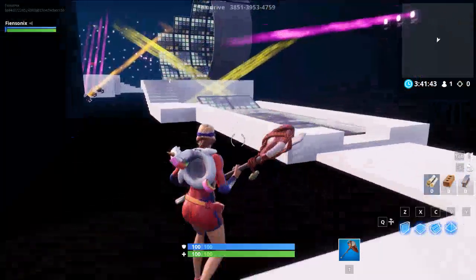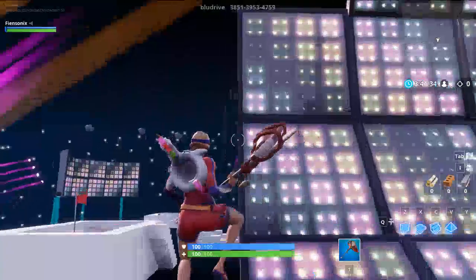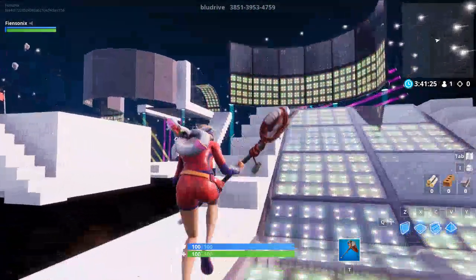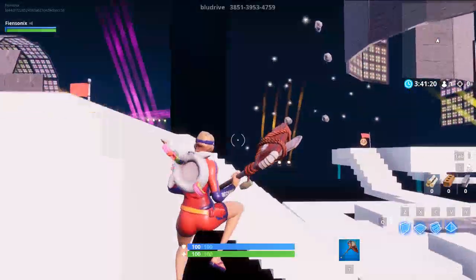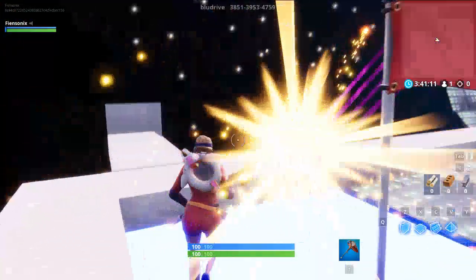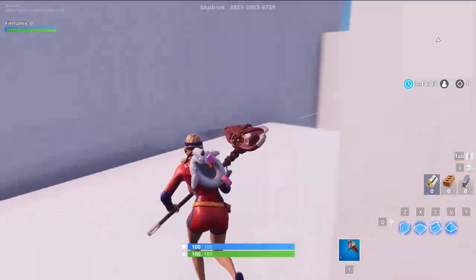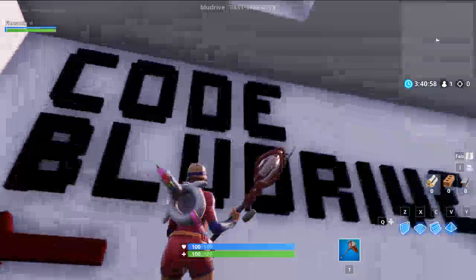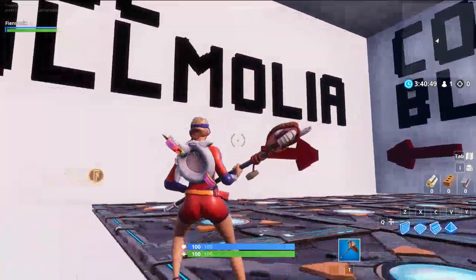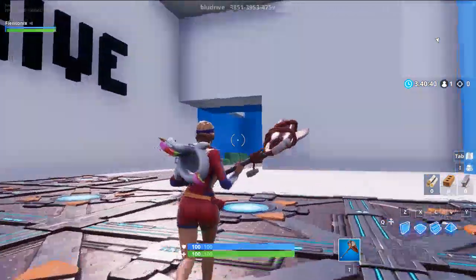Alright, so here we go, we got some more. Oh whoa — this area here, I think it's my favorite. I love the way he did this with the loops. This is how you make a map. Wow, good job. So we actually — oh my god, it's wow, just wow. Okay, pretty cool. We're just looking at it, showcasing it off. The map code is 3851-3953-4759.